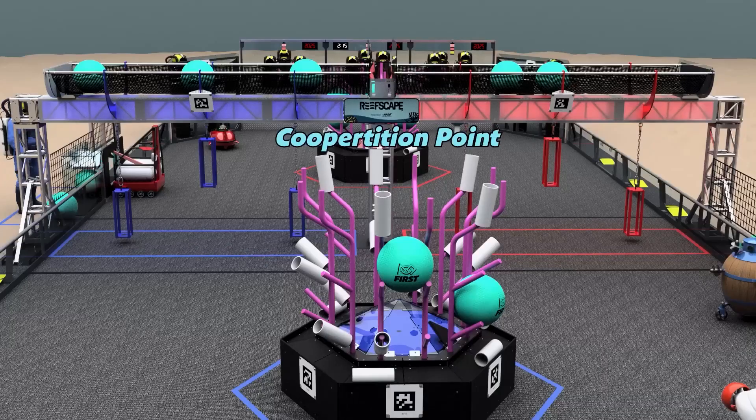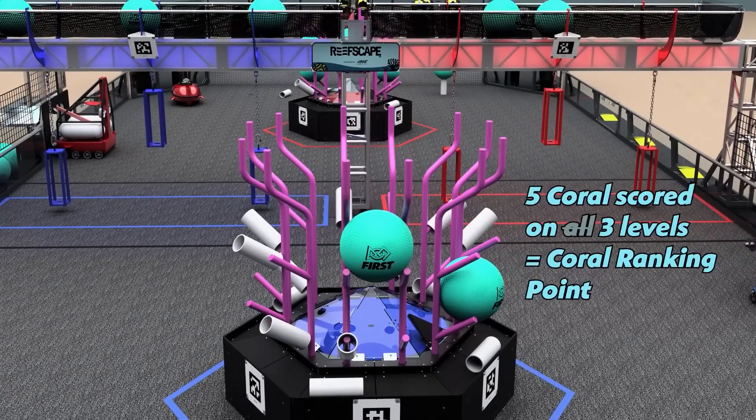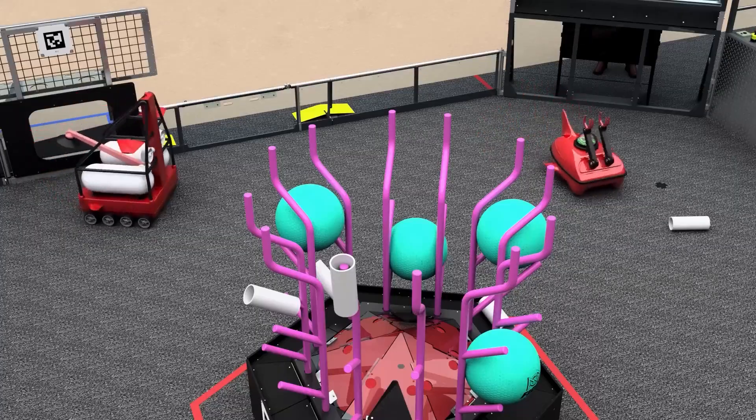When 2 algae are delivered to each processor, both alliances earn a cooperation point. The cooperation point reduces the number of coral needed to earn a ranking point and influences a team's rank in the tournament.